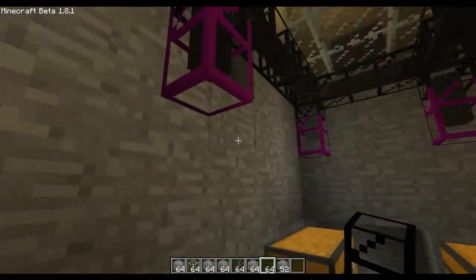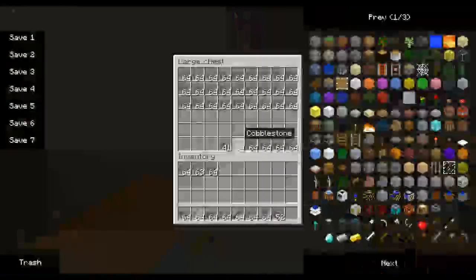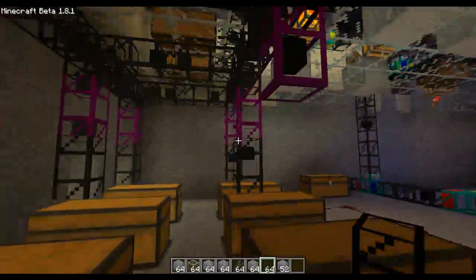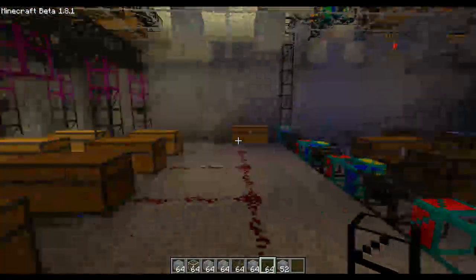It's going pretty good right now - a lot of cobblestone. Redstone goes in here. Lapis lazuli goes in here.